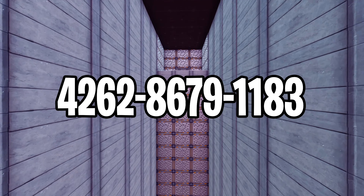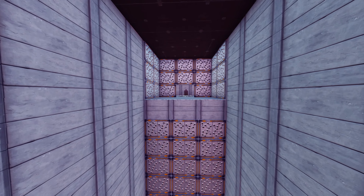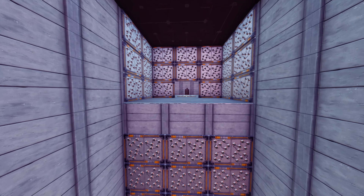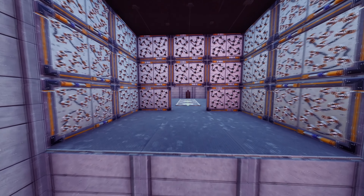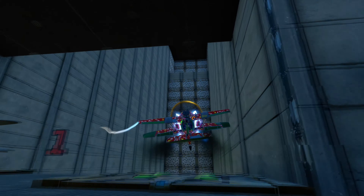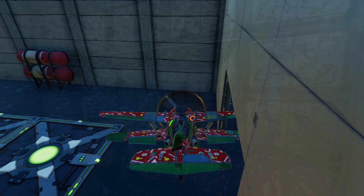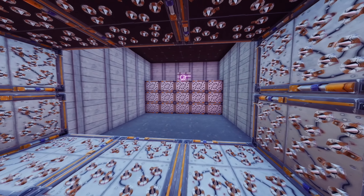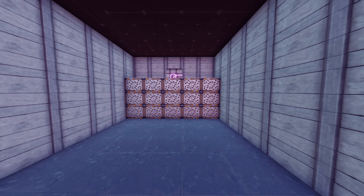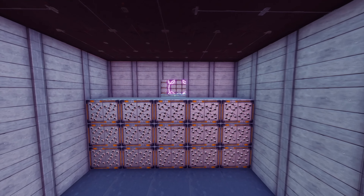The next map is the one and only deathrun with airplanes only. You're probably very familiar with parkour maps and deathruns, and here we have the exact same thing — just instead of jumping from block to block, you get planes to fly through traps, different objectives, and much more. Doing parkour with airplanes is very hard, but if you want to challenge yourself and see if you can complete this map with only planes, then try this one out.